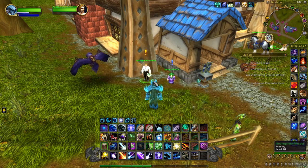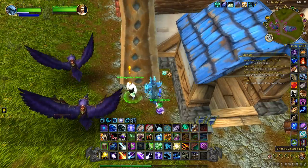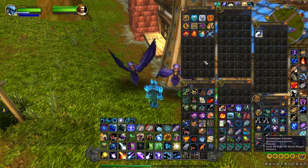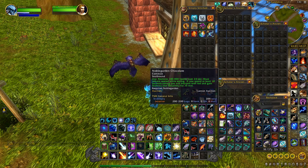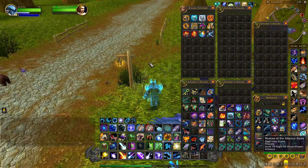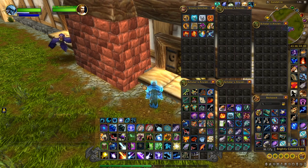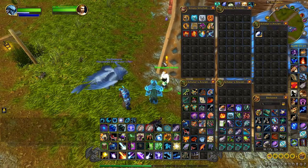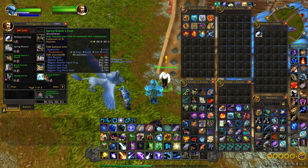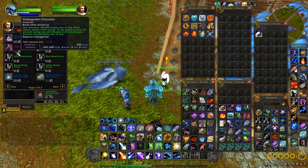This is where you find the vendor — the Noble Garden Vendor — and to get the chocolates you'll notice eggs on the ground around this whole area in Goldshire, called Brightly Colored Eggs. All you want to do is pick them up and right-click them, and they'll give you the chocolate currency you need to buy items. Every egg you pick up — sometimes they're on poles or around buildings — has a chance to give you any of the vanity items the vendor sells, so if you're lucky you might get the mount directly from an egg and save a lot of chocolate.